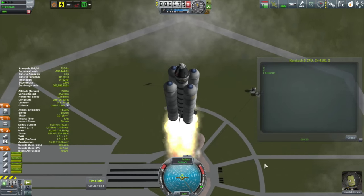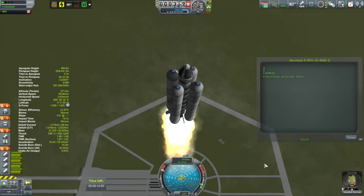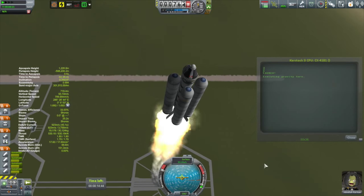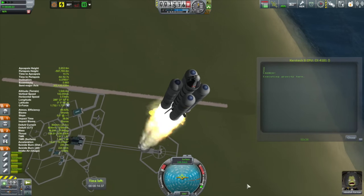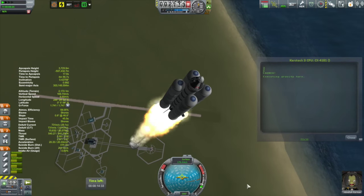This launch script — I've written it in such a way that I can actually enter in headings so that I can launch into different inclinations should I desire to. And all this script does is point the vessel in the right direction — it's just about controlling its attitude. It doesn't do anything with thrust or anything like that.